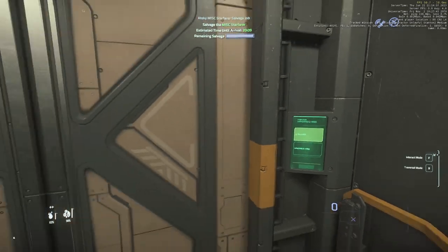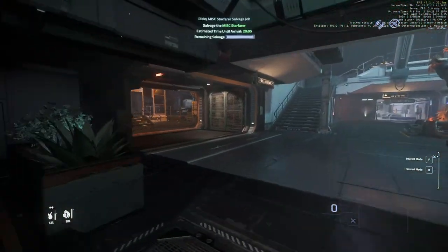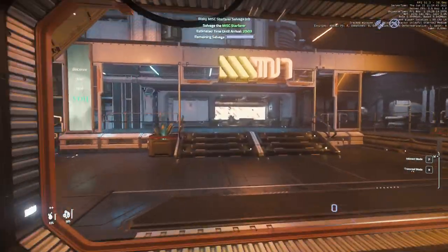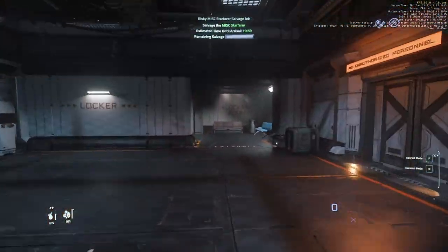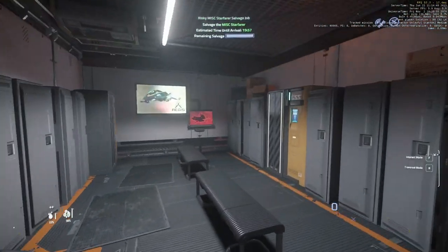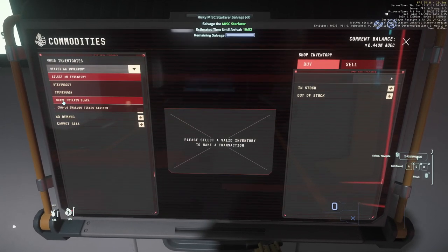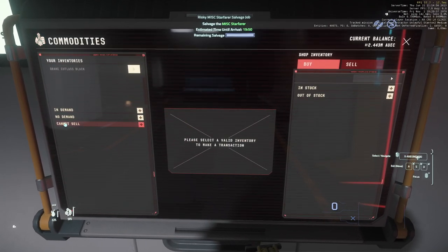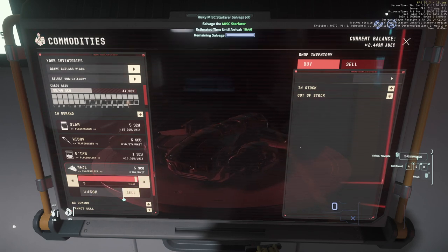To the gallery — when you come out you're going to turn left and then left again into the locker room. This is the only terminal in the system where you can sell maze for this much money. We've got five maze and that is going to go for 450,000 — that's the main one we want to sell, that's going to make us all of our money back.